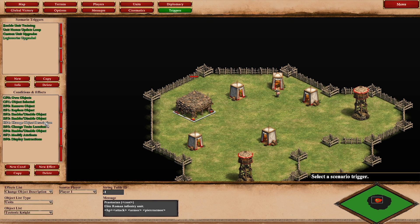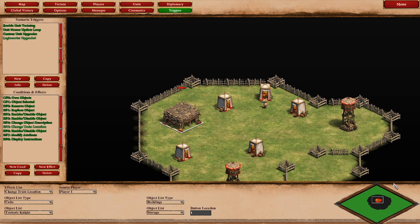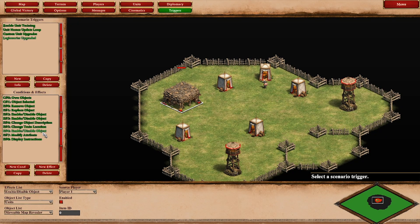Set the HP, attack, armor, and pierce armor like you did with the Legionary previously. You change the train location to the slot where the Legionary used to be. It is very important that you disable the Legionary before you set the train location of the Teutonic Knight — which is the upgraded Legionary in this case — because otherwise it will not overwrite the Legionary there. Then you disable the moveable map revealer so the player can't research the same technology twice. And here I've modified the upgraded Legionary by giving it 25 extra HP.